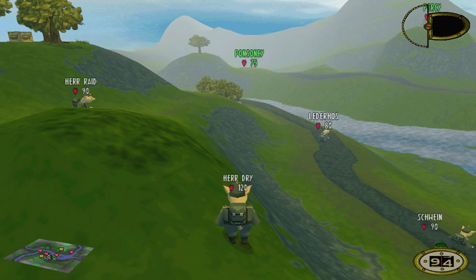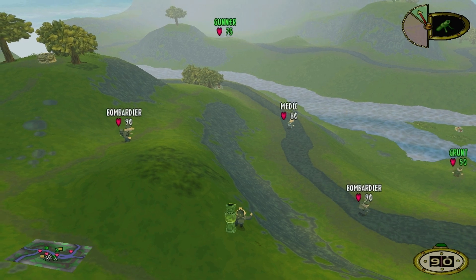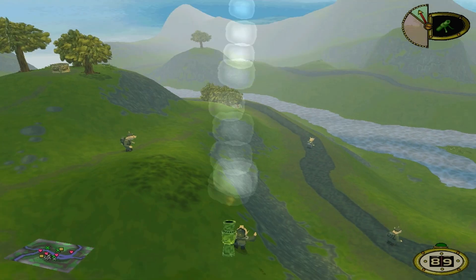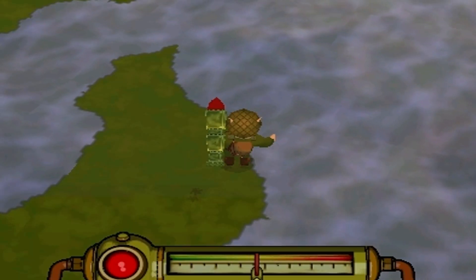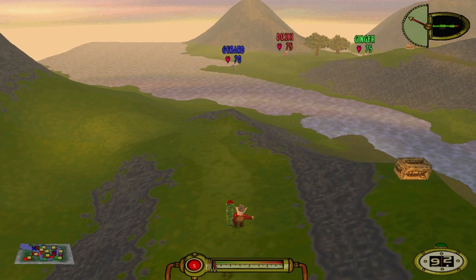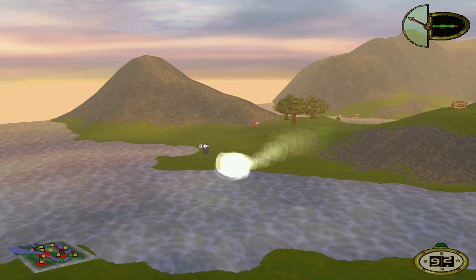I've talked about this weapon in previous videos but only in little snippets and sections. But before we get into the science of it I want to quickly look at a good comparison to this weapon, something that is indeed much simpler. The power gauge used for the bazooka and pretty much every other shell and grenade based weapon in the game is easy to understand.